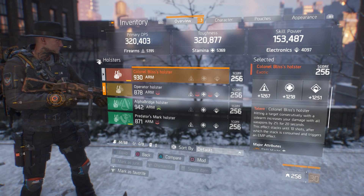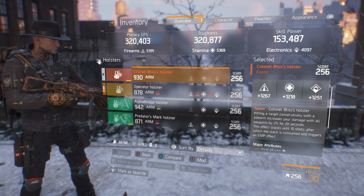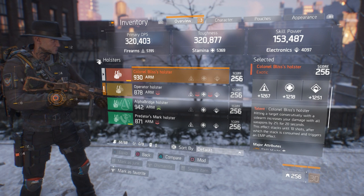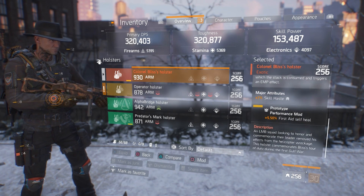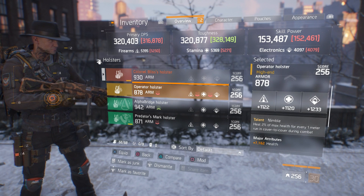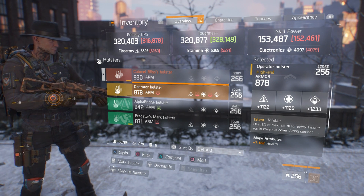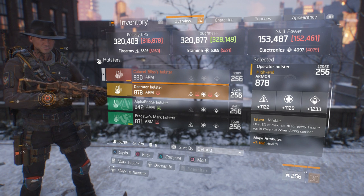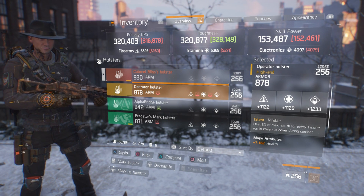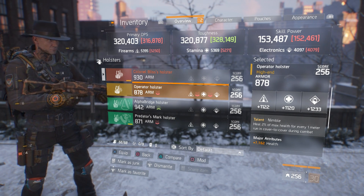For the holster I'm running Colonel Bliss's holster. The talent: hitting a target consecutively with a sidearm increases damage with all weapons by 2% for 20 seconds, stacking up to 10 times for 20% total, after which the stack is consumed and triggers an EMP effect. It has 7% skill haste and 5.5% first aid self-heal. You can substitute Nimble if you have good main stats across firearms, stamina, and electronics on it.